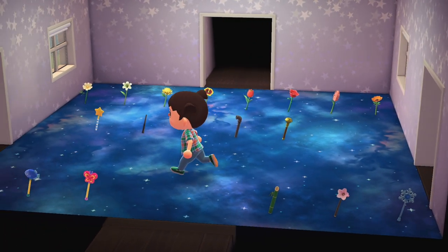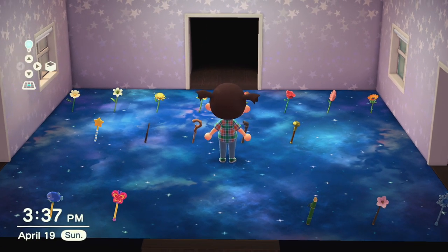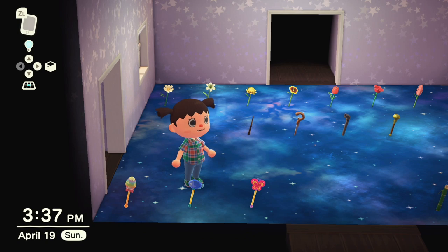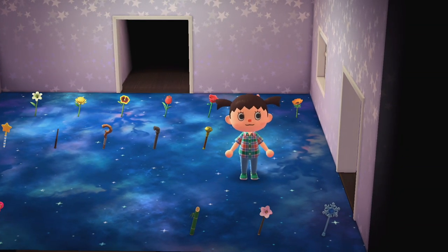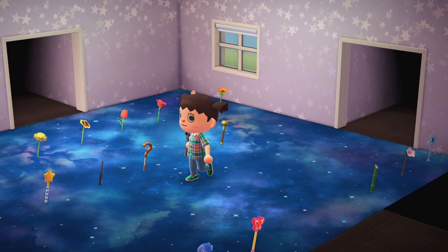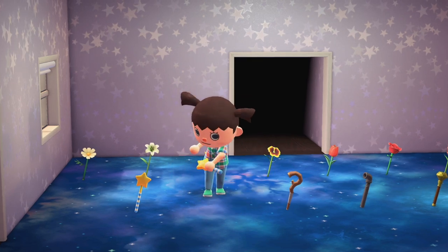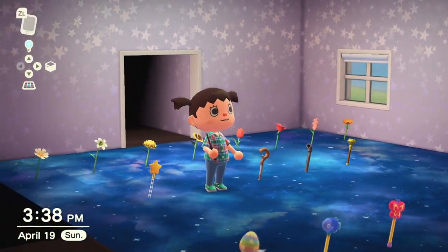I don't know that this is every wand in the game, but it's a lot. This is absolutely everything Celeste gives you — I can confirm that. These are your seasonals, and I'm hoping there's an earth day one — a little globe on the end would be cute. I like that they're doing event wands, that's a pretty cool item to get from each event alongside your seasonals. I'll post the DIY cards at the end of the video. I know most are three star fragments, except the actual wand which I think is only two. This one is the coolest — it looks like a Harry Potter wand.